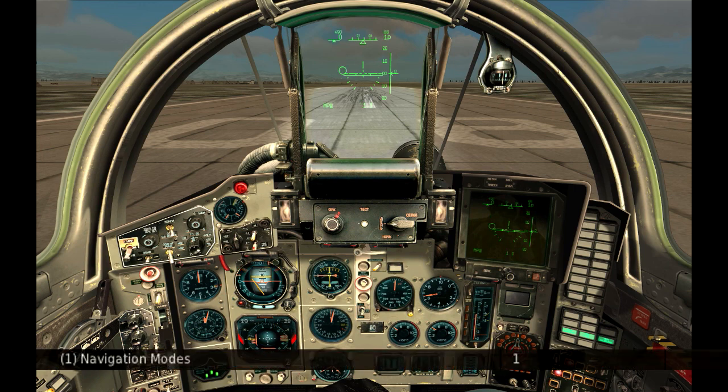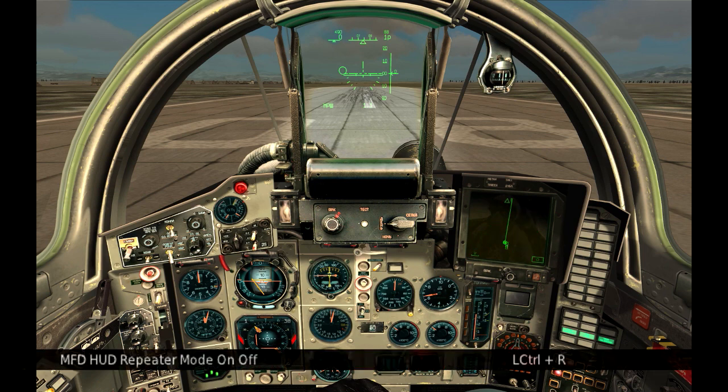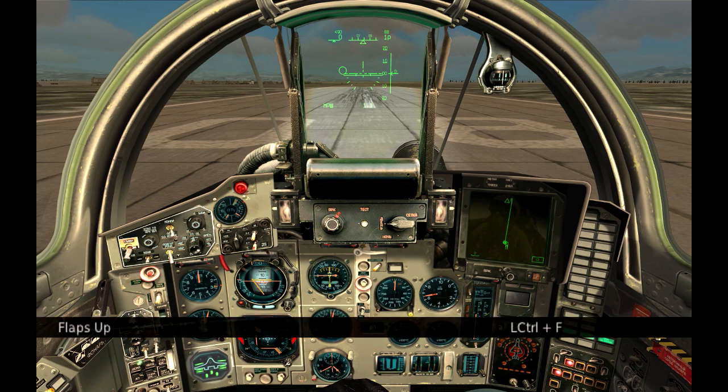Activate the en-route navigation mode — this adds additional information to the HUD useful to follow the flight plan. Turn off repeater mode for the head-down display to enter tactical view; now the flight plan is displayed. If the plane is heavy with weapons and fuel, or the runway is short, deploy the flaps to make the takeoff easier.